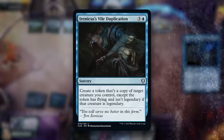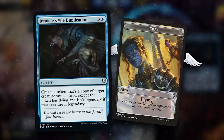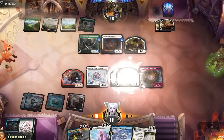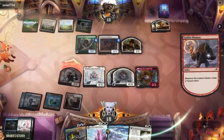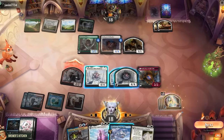Cast Irenicus's Vile Duplication — create a token that's a copy of target creature you control, except that token has flying and isn't legendary. Since we have Mondrag doubling our tokens, we will create two of those token copies. Now that we have three Mondrags, if this goblin attacks and creates a treasure token, we will instead create double double double — so eight times the treasures.